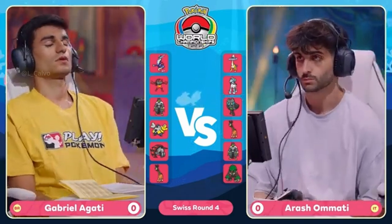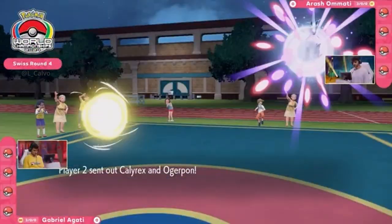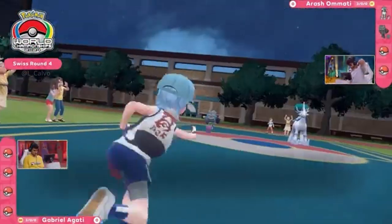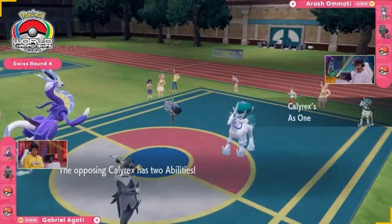It's so difficult to innovate, and we kind of see two trainers who have picked their leads. Here we go, it's time to get started with our next round. Cornerstone Ogre Pon hitting the field next to Calyrex, Miraidon, and Urshifu on Agadi's side.